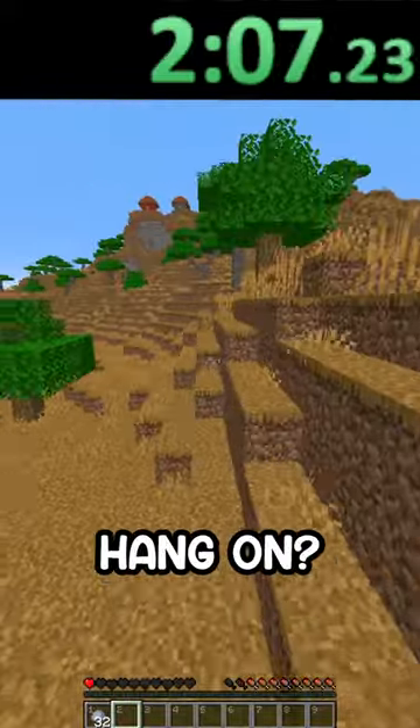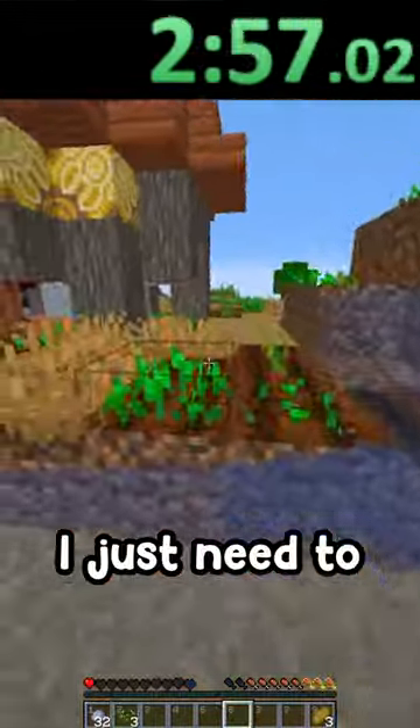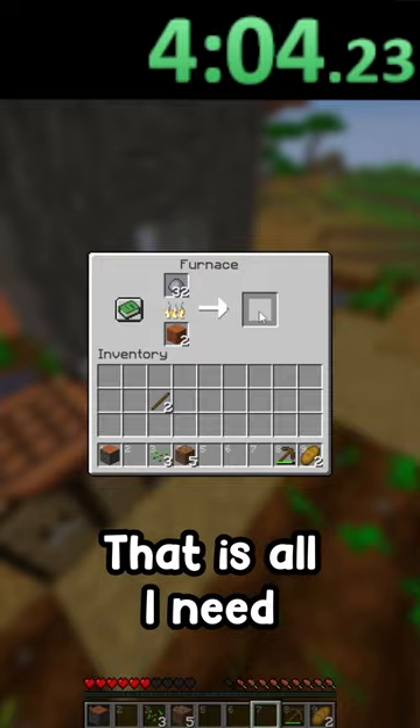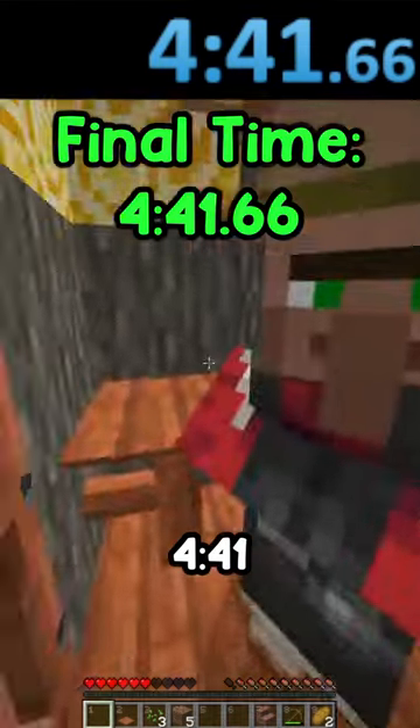Oh my god there's a village right here! Is this one of them with the stone cutters? I just need to smelt down my stuff. Okay, I just need four bricks now, that is all I need. Okay, bricks — brick stairs, 441. Oh my god!